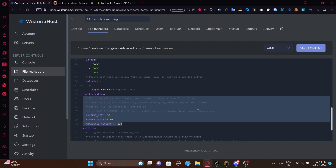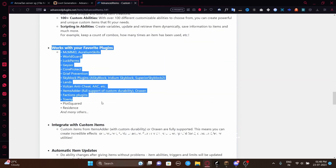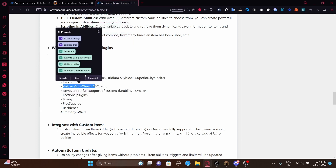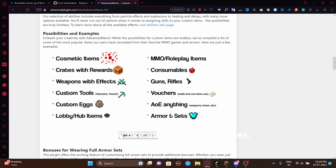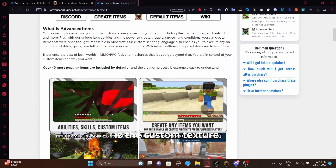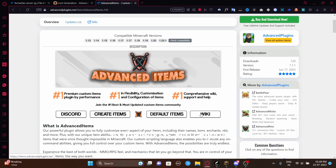There are also popular plugins compatible with Advanced Items — you can find the list on the plugin page. Compatible plugins include Army Factions, Vulcan Anti-Cheat, mcMMO, and LuckPerms. Also, if you have ItemsAdder or Oraxen, you can add custom textures to your items. Here's an example preview using a custom texture — it's definitely not a default Minecraft texture.